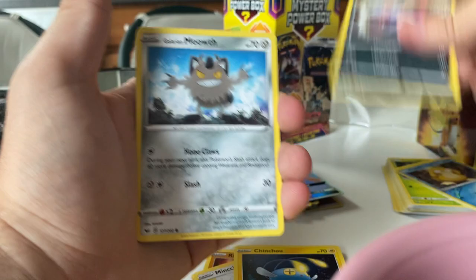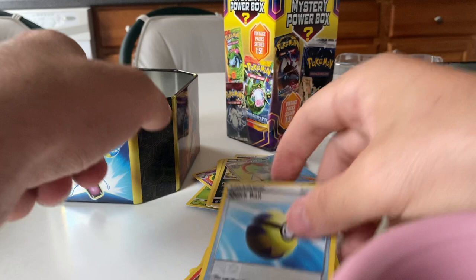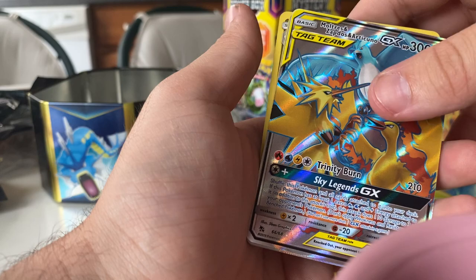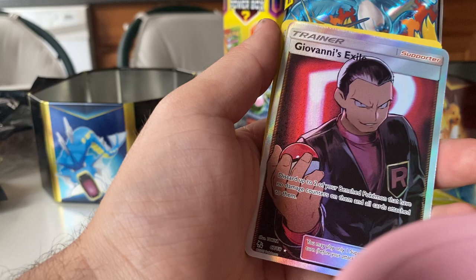That's all for the cards today. I'm really, really happy with how we did for the Hidden Fates. We got six pulls from that. Just to go over them real quick: we got the Shiny Altaria, we got the Birds, we got Articuno GX, we got Giovanni's Exile, Giovanni's Exile, and the Shiny Charmeleon. So these are all getting sleeved up and going in the binder.